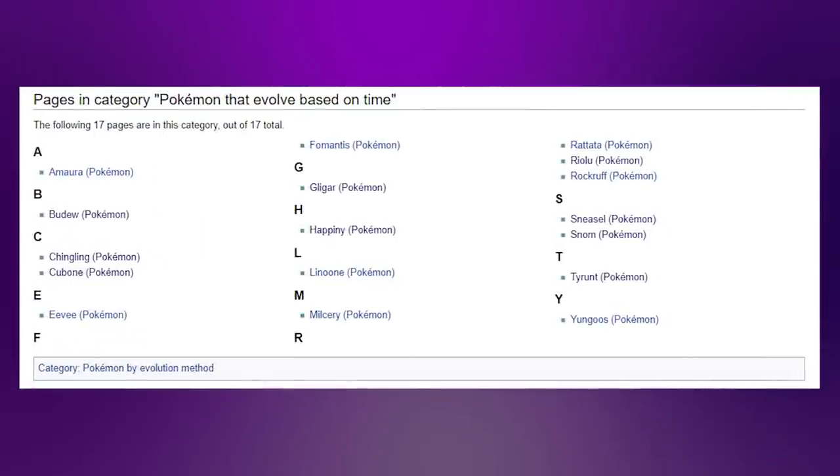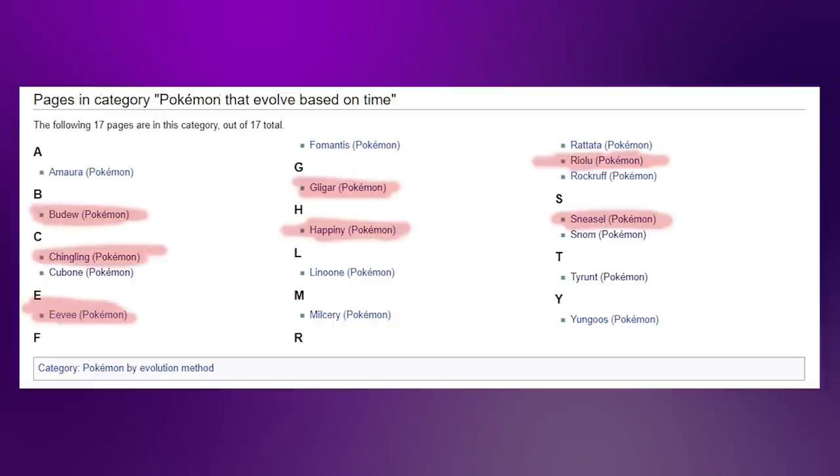Continuing my streak of evolution methods Nuzlocke, this time it's time evolutions, meaning I can only use Pokemon whose lines evolve at a certain time of day. That means we've got 7 that we can use in Pokemon Platinum.